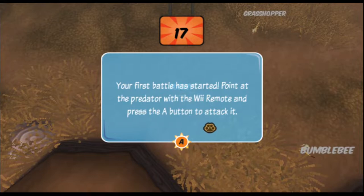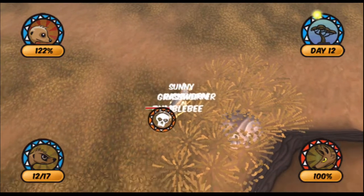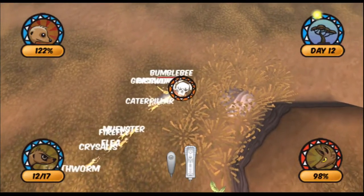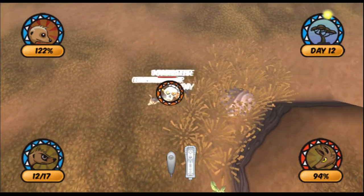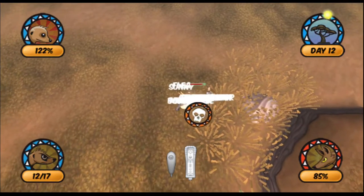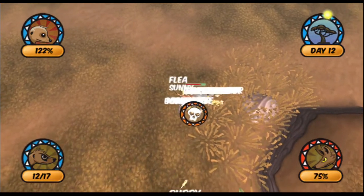The first battle has started. Point at the predator and press the A button to attack it. Where is it? Oh, it's a jackal. Oh jeez, I can't shake anything. Go go go go. Okay. That is a big thing for little meerkats to be fighting. Well, the counter's at least gone. Does that mean as long as we keep fighting it?